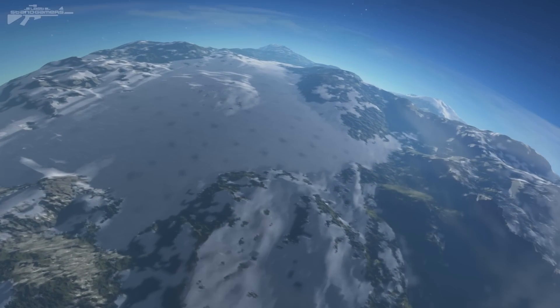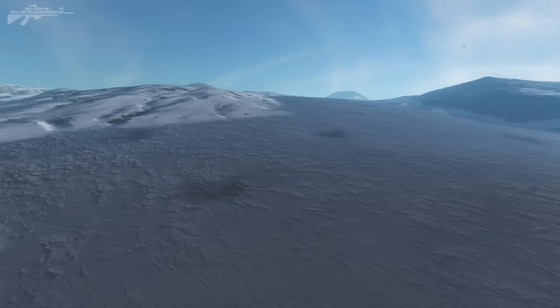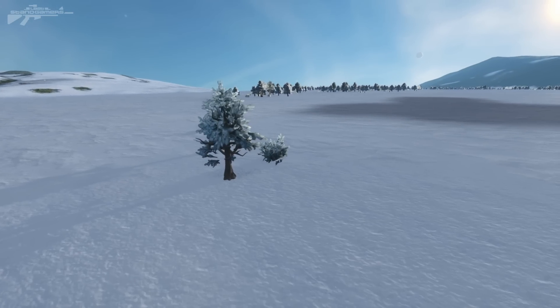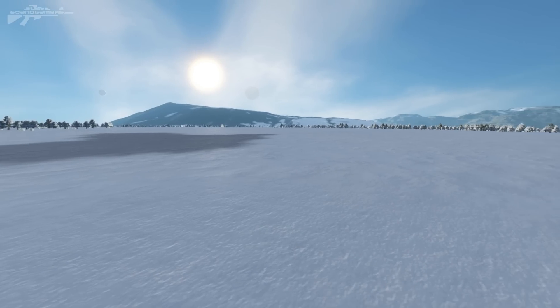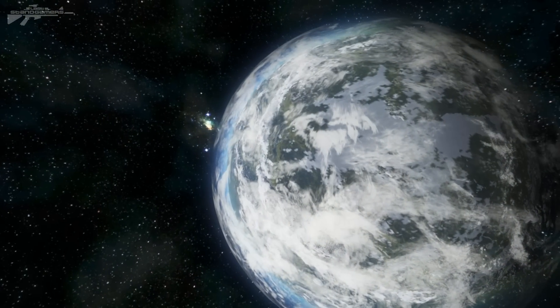There we go - a lovely ice plain. Let's see what sort of vegetation we get in this area. As we hover down, some bushes and trees appear - we've got some snow-topped bushes, some shrubs, and a really nice reflective landscape. Beautiful. Let's have a look at another planet.